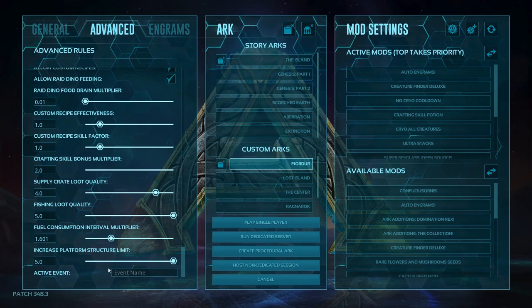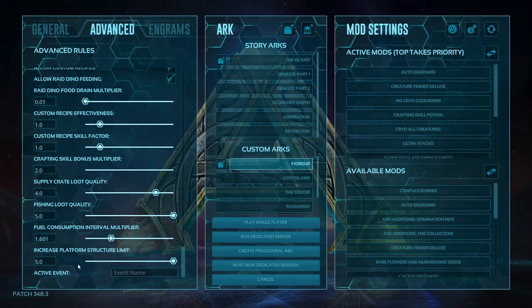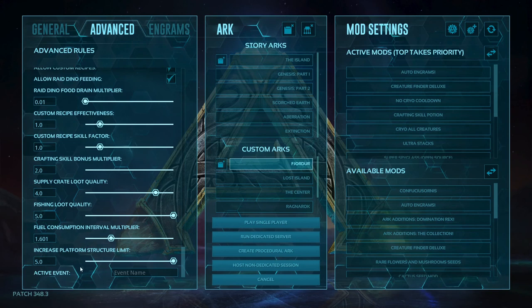The active event field is where you can turn on one of the in-game events — like the Easter or Halloween event — in your solo world. Just search up the active event names online; there's a list on the internet. Copy and paste the event name there, and you can turn on an active event.